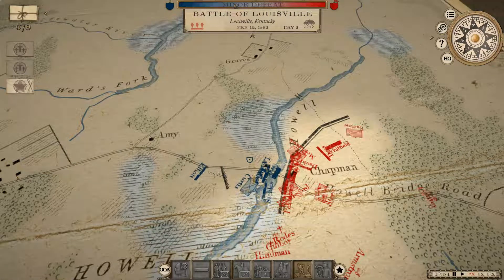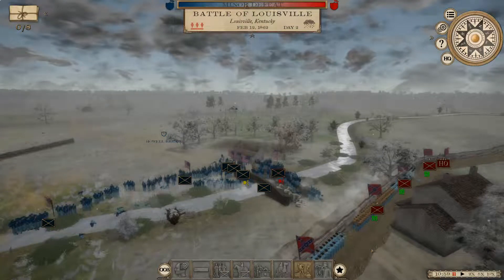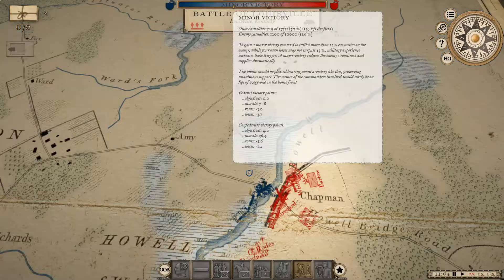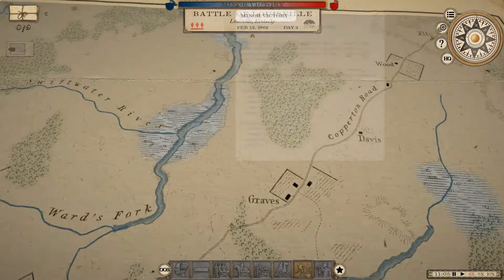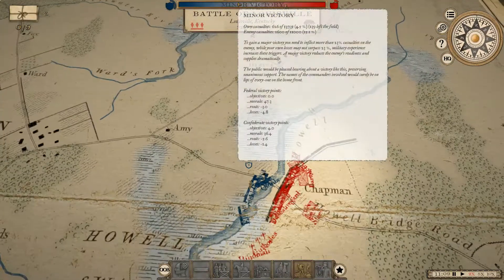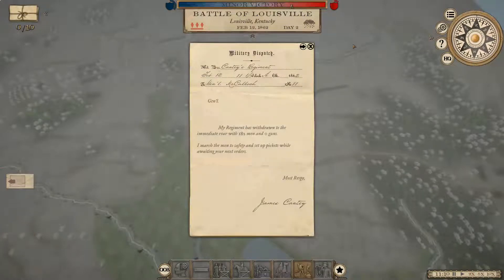I don't care that they took Howell Bridge — what matters is that we are the ones defending the actual bridge. The amount of bodies we've already covered the bridge with is ridiculous. We've turned around those casualty numbers — that's for sure. We took a minor numbers advantage and made it major. This is the importance of a choke point right here.